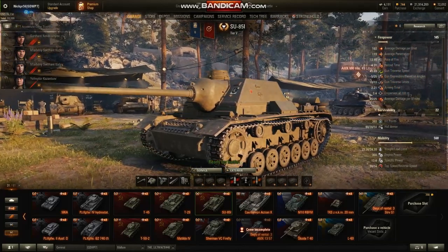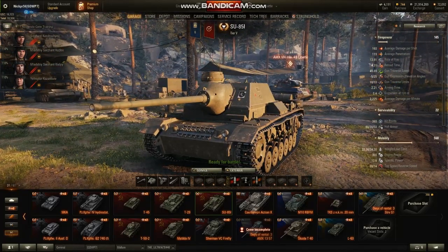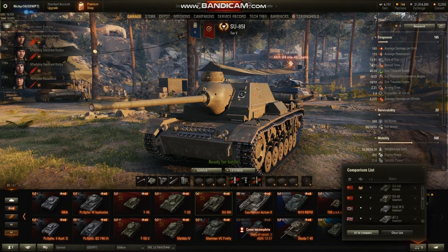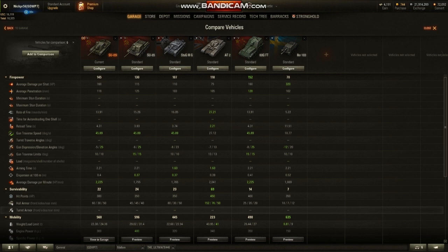So, that plug out of the way, let's get straight into comparisons. I want to get down to one very big detail about the ZU-85i that always comes up, and that is it has the highest DPM of any tier 5 vehicle. If you go to compare - and this is because when Chinese tank destroyers first came out they were crazy overpowered - you'll notice that the average damage per minute is identical to the 60GFT.